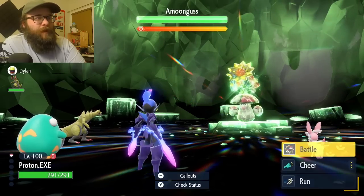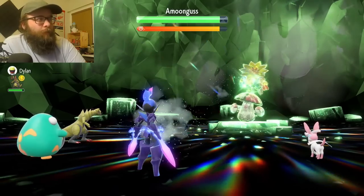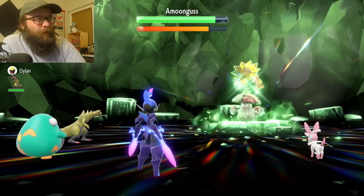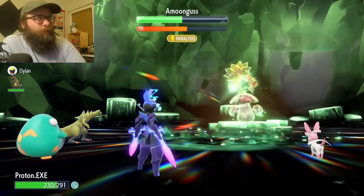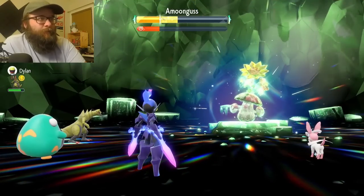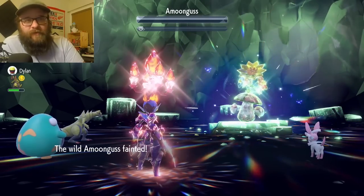Five-star Amoonguss — let's do it. Same strategy as the Florges: get to plus six. It might use Spore, in which case I'll use a cheer to get rid of the sleep. Oh, it's just going to use Clear Smog immediately — that's annoying. There's the Spore. I'm really going to enjoy fighting this Amoonguss. It keeps using Clear Smog. So I'm not going to bother doing boosts anymore and just try to get Tera as soon as possible because this thing keeps Sporing and Clear Smogging. If you didn't know, cheering gets rid of sleep. Nice, I got poisoned — that means I can't be slept anymore. Good idea to bring your Guts Pokémon against Amoonguss. Amoonguss was a little scary, but it didn't ruin the run.